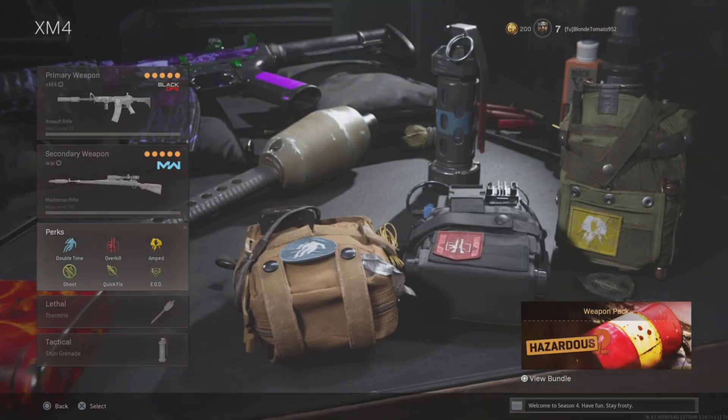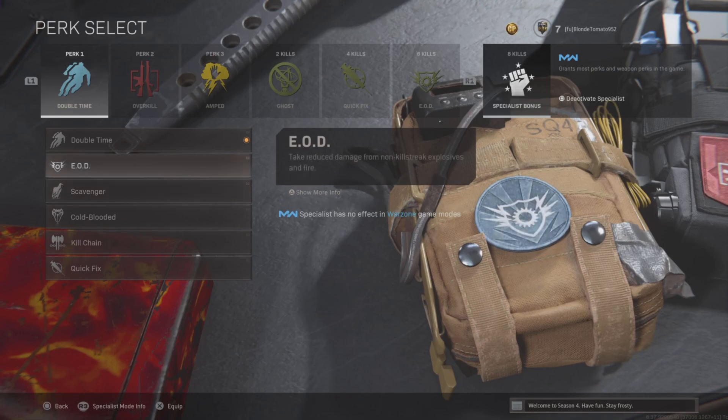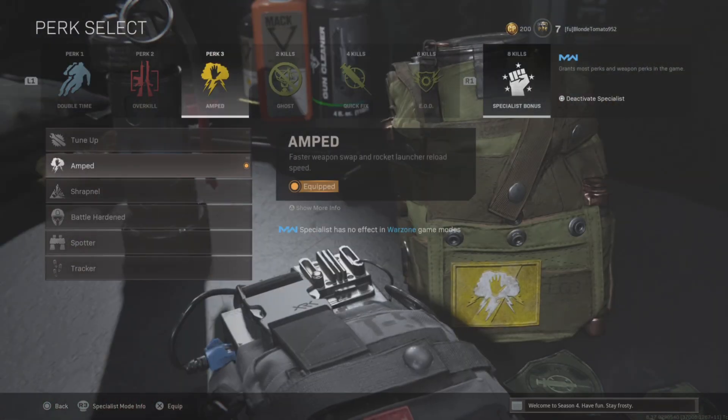And then these are my perks: Double Time or EOD. Then Overkill — you have to use that — and then Amped.